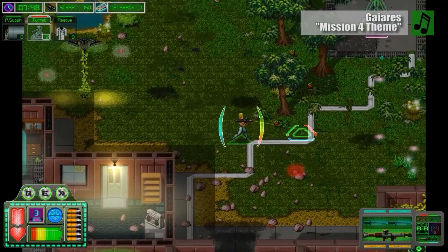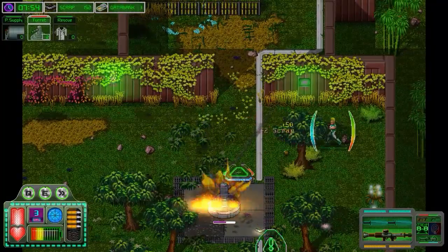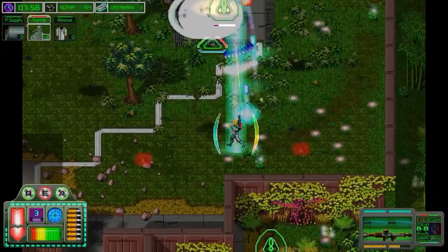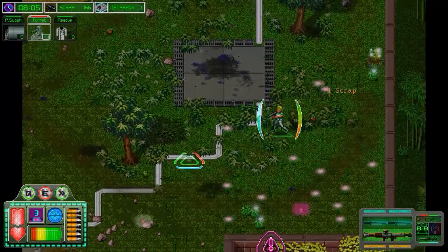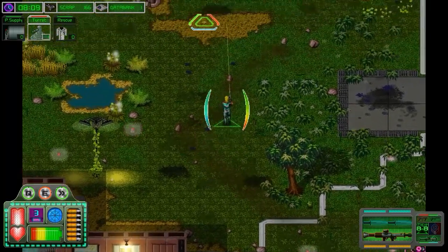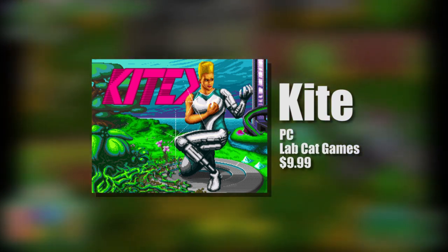Sometimes I ask myself: does the world really need another retro-inspired dual stick shoot-em-up? If the brand new game Kite is any indication, then the answer is a resounding yes. From the 16-bit graphics to the destructible environments to the crafting system, this is an action game that gets almost everything right. I have a hunch that if more shooters were as good as this one, a whole lot fewer people would complain about dual stick fatigue.